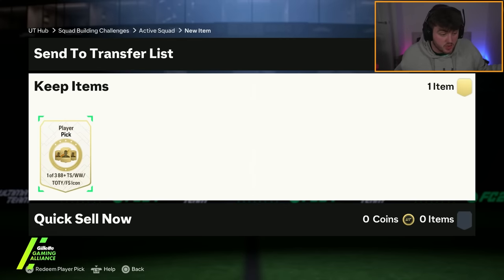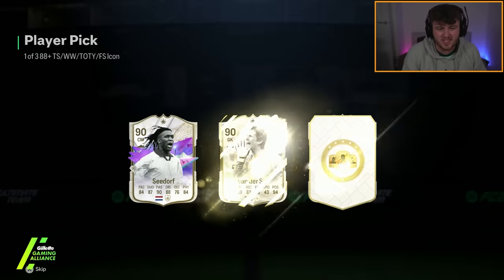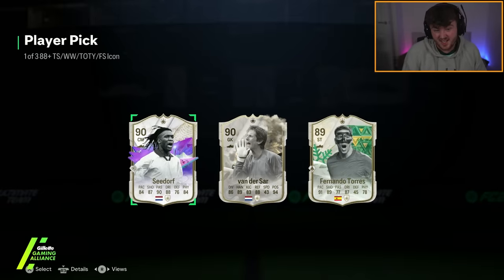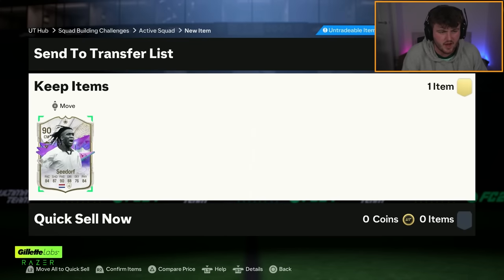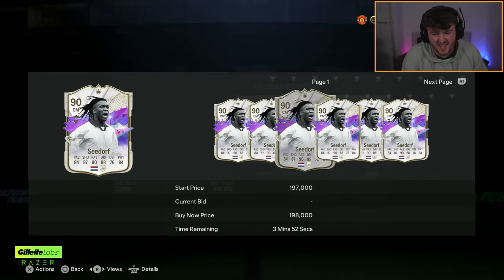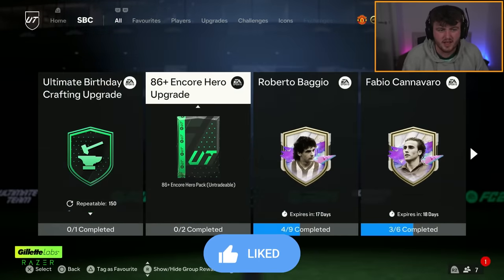I would happily take a Future Stars Wayne Rooney if I could sell my tradable one, obviously all the other good cards as well would be nice. First one of the day... it's not great, is it? I'll take Future Stars Seidorf. I've already got a better version of Van der Sar, I've got the birthday one. Seidorf is not great - it's a small L, unfortunately.